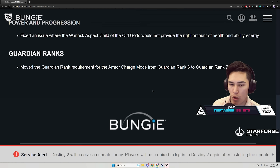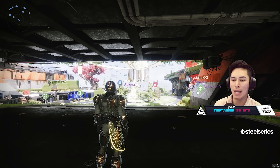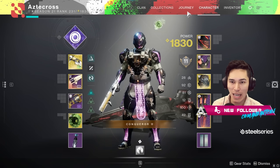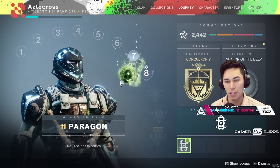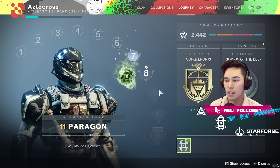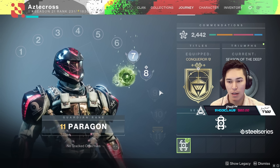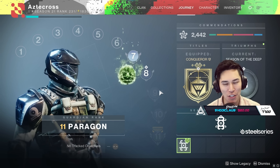Guardian ranks: move the guardian rank requirement for armor charge mods from Guardian Rank 6 to Guardian Rank 7. We've only got three more weeks — I need to hit max rank. Even though we may not be in the best of times in Destiny, I cannot allow ranks 10 and below to talk any trash. You want to get that rank up before the next season so you can flex it.